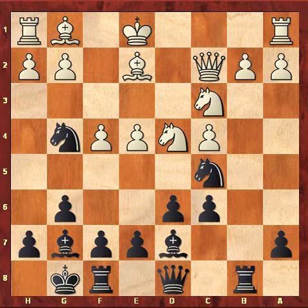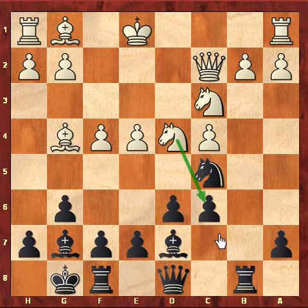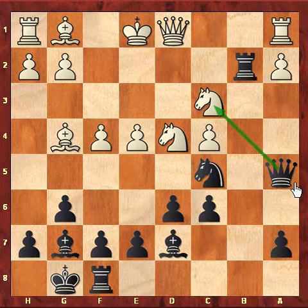Now if white captures with Bxg4, for example, in view of Nc6 — here black has a counter chance. We will not take Bxg4; instead black will simply play Rxb2. If Qxb2, black can simply play Nd3 check and NxQ. If white plays Qd1, then Qa5 — and this position is lost.